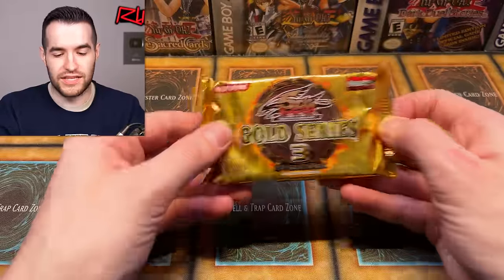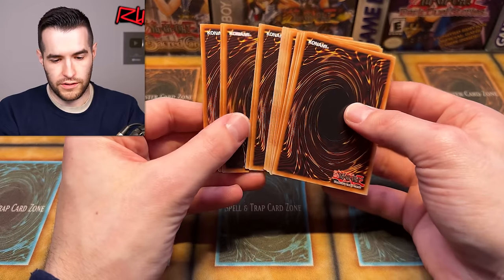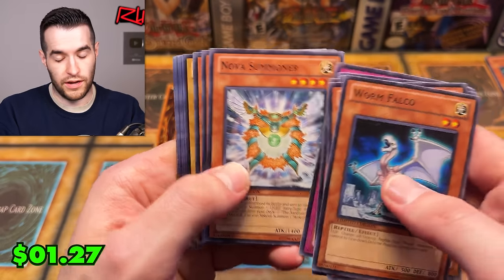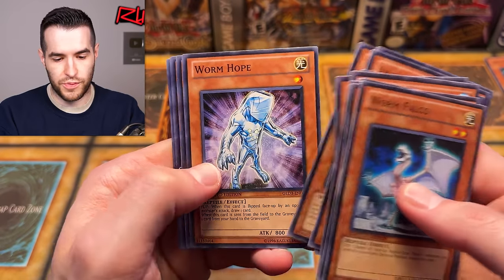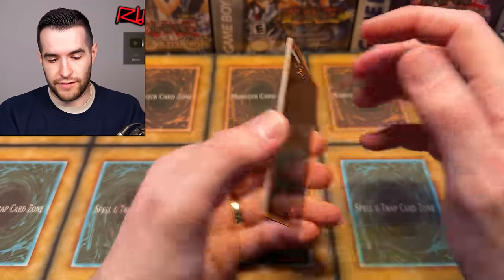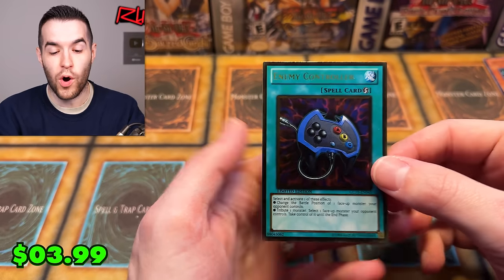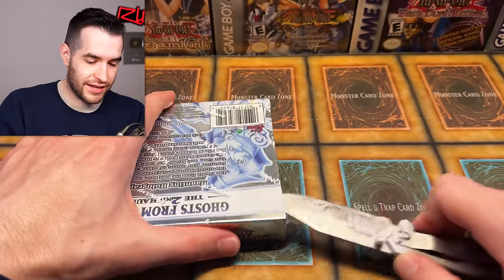Gold Series 3, continue your dominance. Let's see what you can do. Those are the three gold rares — Amazonis Blowpiper, Kalut, Malicious. We have Worm, Infernity Guardian, Mist Valley, Chain Master, Grub the Ice Barrier, Bore of the Spear, Worm Hope, Amazonis Paladin, Sirocco, Mist Condor, Infernity Dwarf. We have Exploder Dragon — that's not bad. Thunder King Raioh! Let's go — Raioh and Enemy Controller, baby! That's an amazing pull. I mean, they've got like $60 worth of value now. Ghost from the Past, you need one big ghost rare because right now you've got zero bucks and they've got like 60.